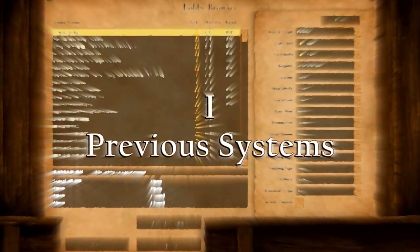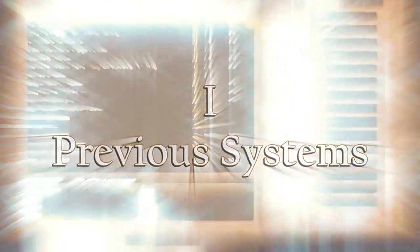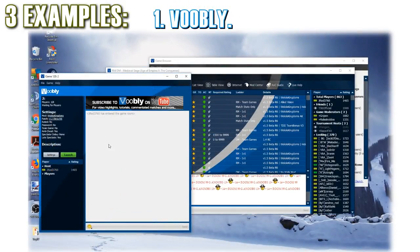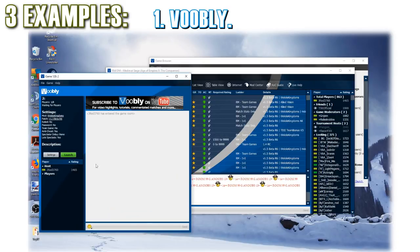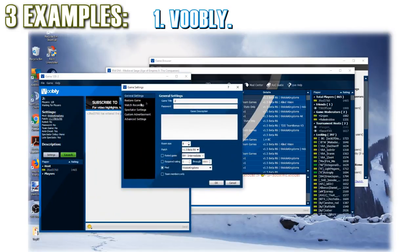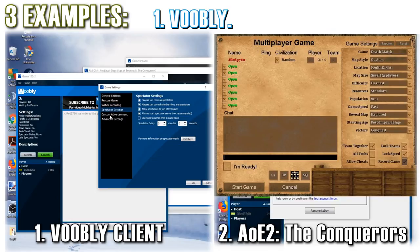Let's get started by looking at some previous systems to see what will really work well. We have three primary examples. The first and oldest example is Voobly — a third-party external game room and lobby system. If you want to join a multiplayer lobby, you open Voobly first, and then it launches The Conquerors once you've started the game.